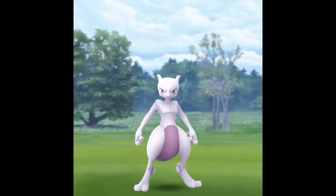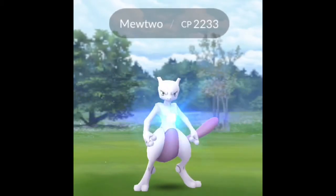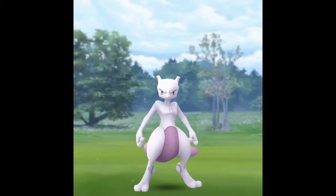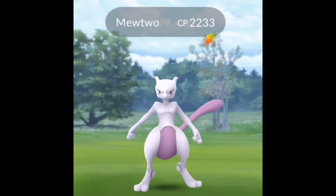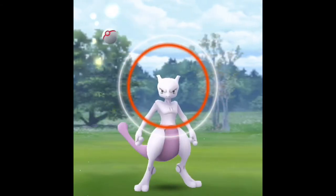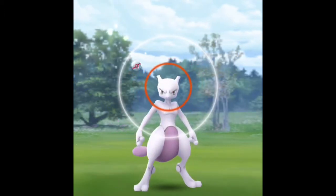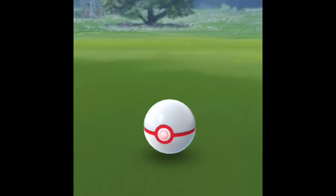There's Mewtwo! We'll Golden Berry him to give us a good chance of catching him. He's jumping in the air — do a curveball — he blocks it just as it touches him. Should be a catch there, but oh well, 14 balls so one can be wasted. We'll spin it — a bit short. We need to catch this guy, we don't have him yet. It's a curve Great throw — need him to stay in — once, twice.